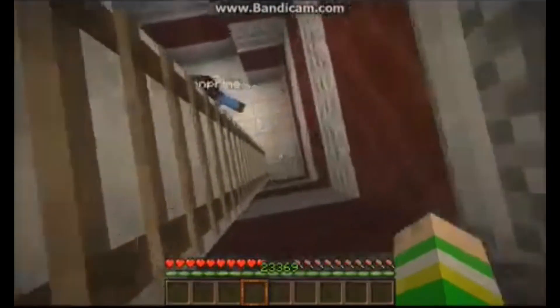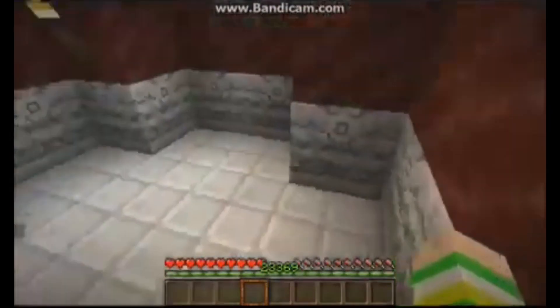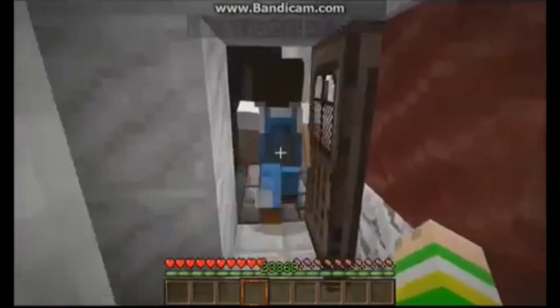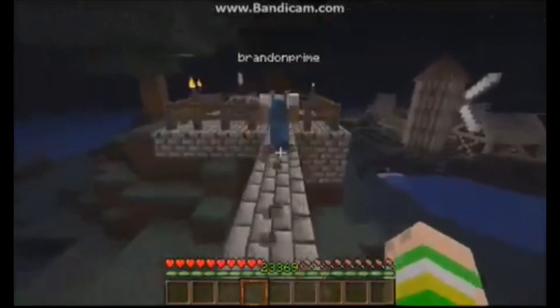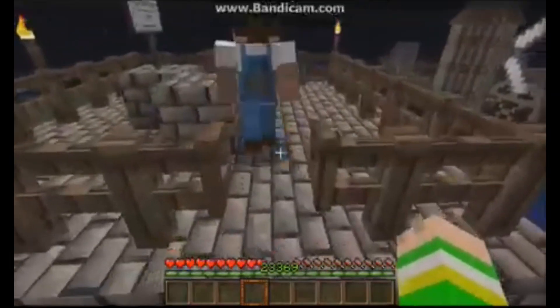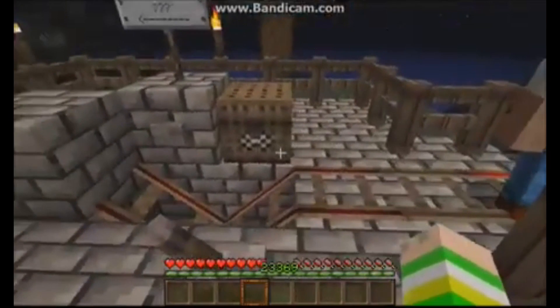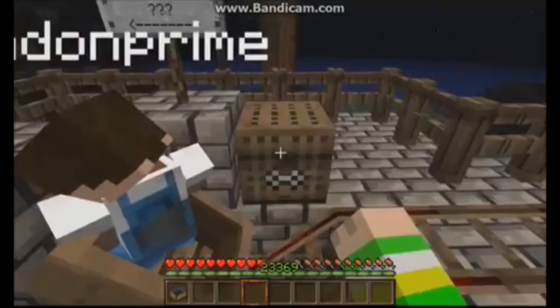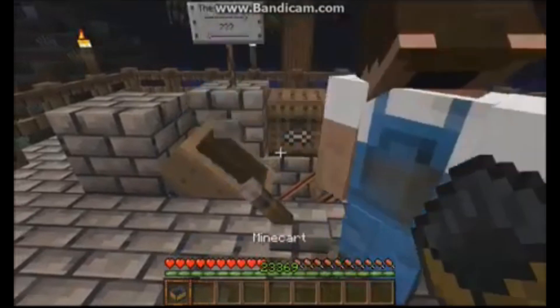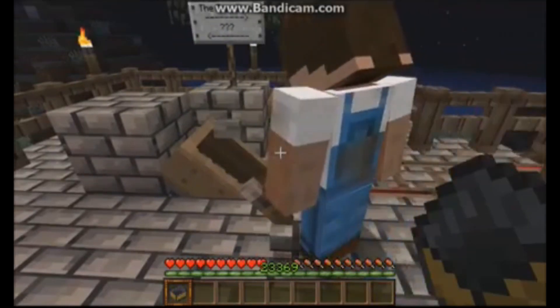So is there anything else we need to show them? Your prison, and our houses of course, and the cake house — well, did we already do the cake house? I think we already done it. Alright, I'm going to hop in the minecart. Alright, you press the button.